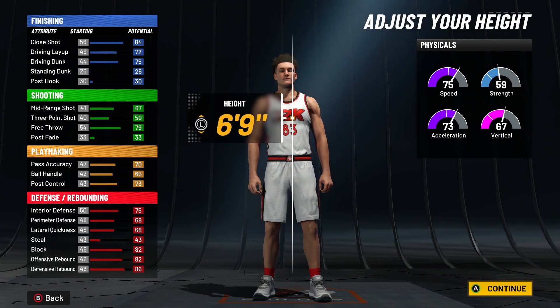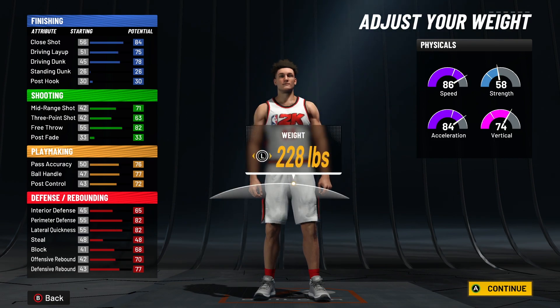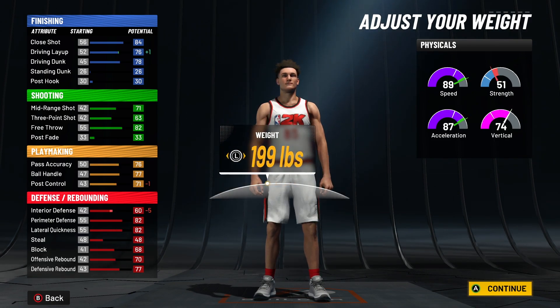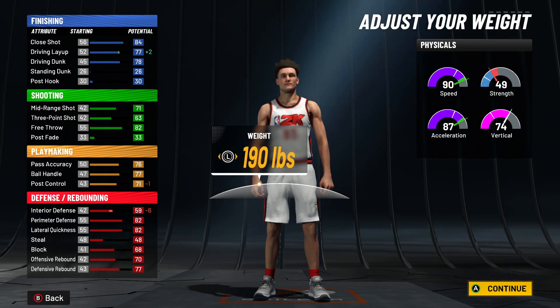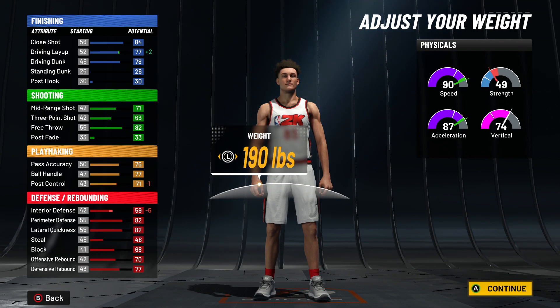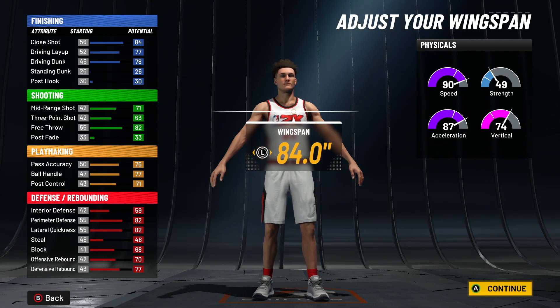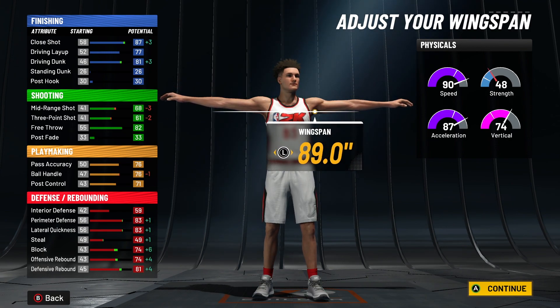Body shape, you can go whichever one you want — I usually just go with the default. You got to go height six foot seven. I just see all the stats go up — there's nothing like interior defense rebounding. You're going to put the weight at 190 pounds even. If you wanted to go down to get that extra plus one acceleration you probably could, but the way I made it is 190 flat. You still get 59 interior defense, which isn't horrible — it's not great, but you can do stuff with that. Wingspan, as y'all see, you got to max that out — 89.